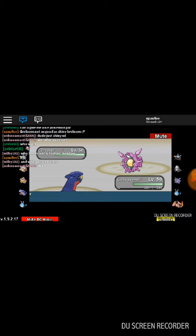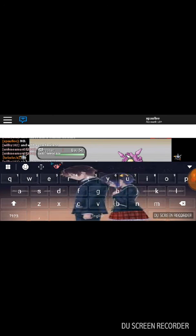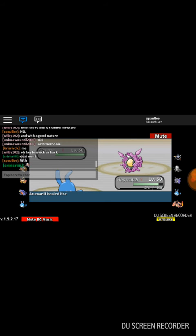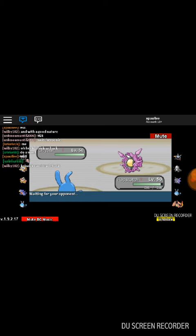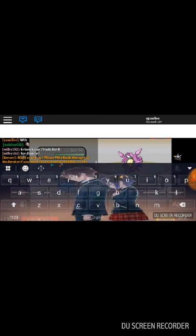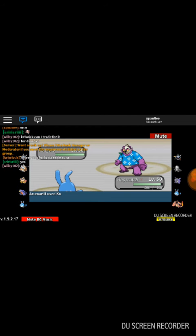I think I went for Azumarill here. I could just Knock Off the Cloyster - it really can't one-shot us even with Spike Cannon or Rock Blast. Anyway, he went for Icicle Crash. I was like, wait, what? At the very least I think Icicle Spear would do more damage because Icicle Spear does about 25 damage every hit, so with Skill Link that's 125 damage every turn. I think Icicle Crash actually has 85 base power.